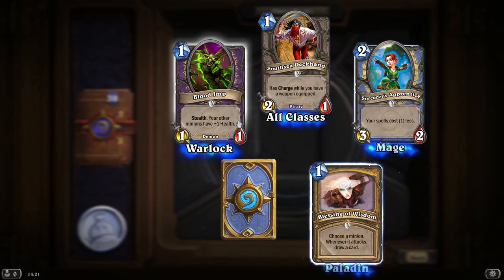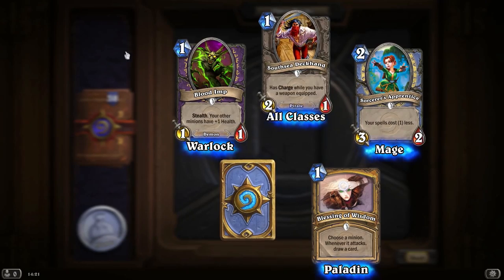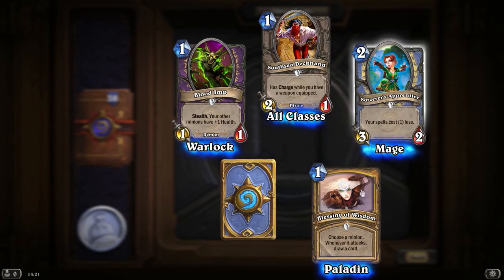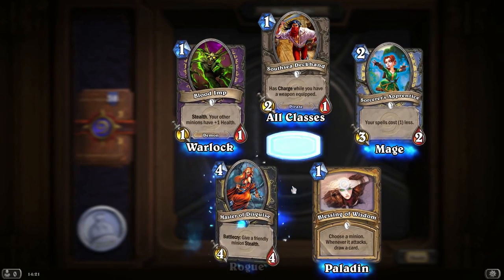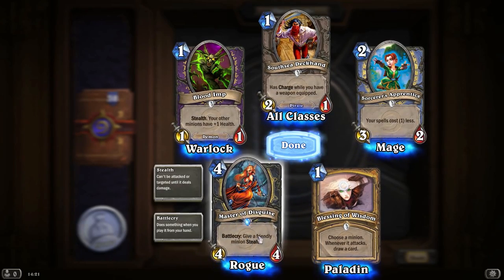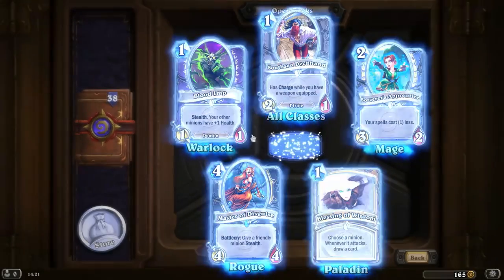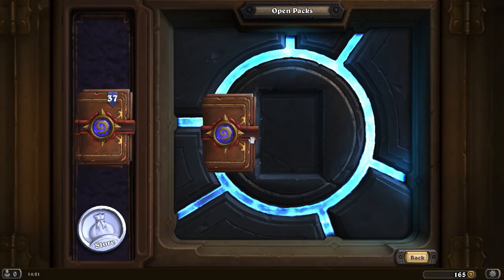So if we get some Murloc cards we may go ahead and make a Murloc deck. Just one rare this time, and quite a lot of Warlock cards, although the Warlock deck I'm putting together is just a basic deck. Master of Disguise — give a friendly minion stealth, a 4-4 for 4 mana. That's a fairly good card actually.